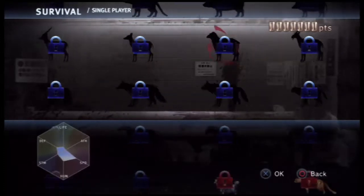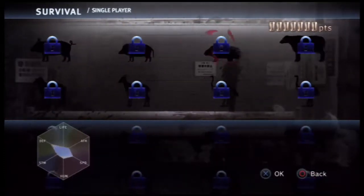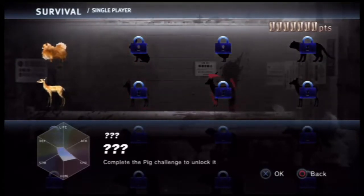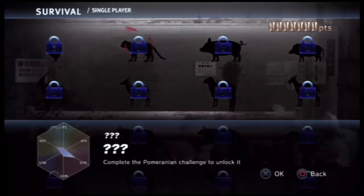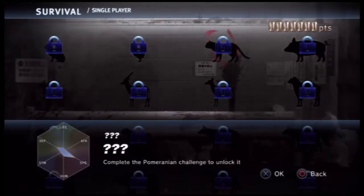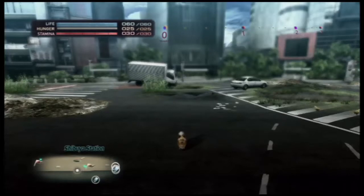The other ones tell you what challenges to complete to unlock them. Playing as the Pomeranian, I think that unlocks the cat, and then we go from there. So that's our goal right now — to at least unlock that. Alright, single player, going as Pomeranian. Let's see how long our first round lasts.